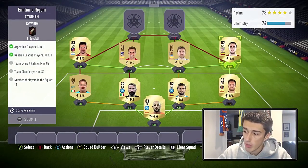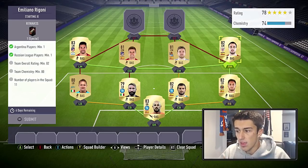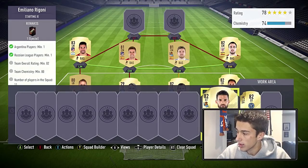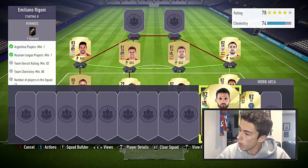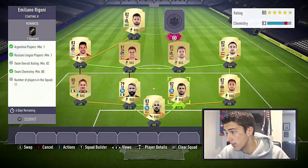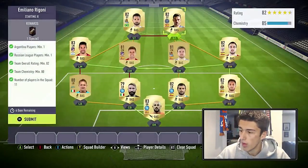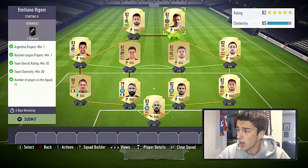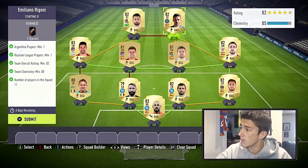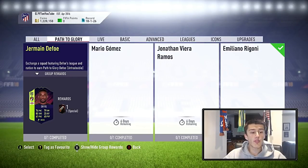We only need 80 chemistry in the squad, so we want to focus on getting the 82 rating more than worrying about the 80 chemistry — it's really not too hard to get that chemistry. We're going to go with William José at left striker for 1,200 coins, and our final player is David Villa from New York City FC for 1,200 coins. Overall the squad will cost around 10 to 12,000 coins, gives you an 82 rating and 85 chemistry. Let's submit and get ourselves a Ragoni.